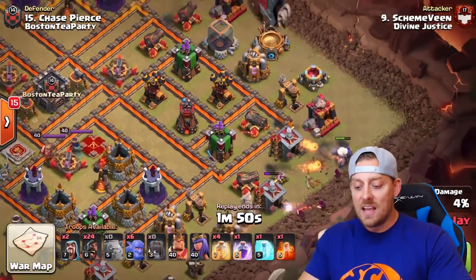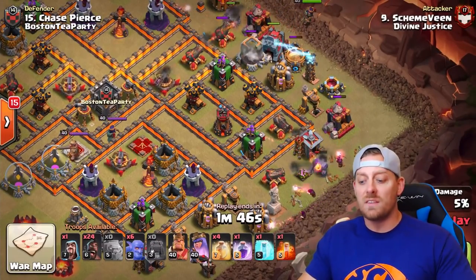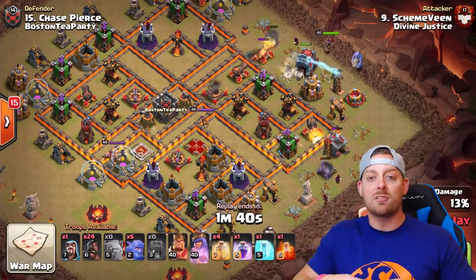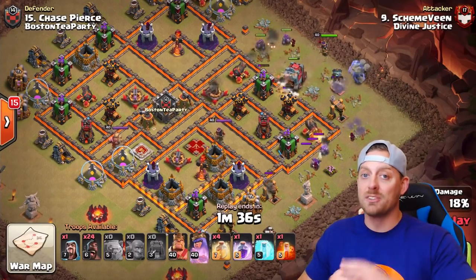They're going to go into the base, take out the enemy heroes, lure the clan castle, take out any key defenses, and then in essence narrow out the base so the hogs have one straight path to go along so they can be healed up along the way — hence the 4 heal spells in the composition.